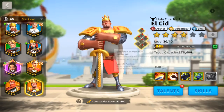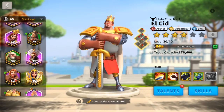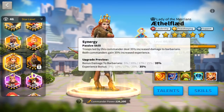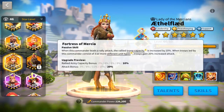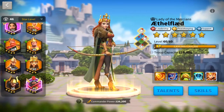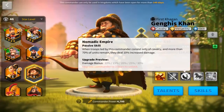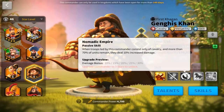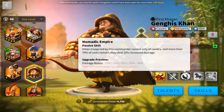Another way you get anti-synergy is with a commander like Ethel, who has a really nice attack bonus but requires you to have three different unit types to get it. That doesn't work when you pair her with a commander like Khan, who requires you to have only cavalry. If you were to pair those two together, you cannot get the benefit of both skills at the same time — anti-synergy.